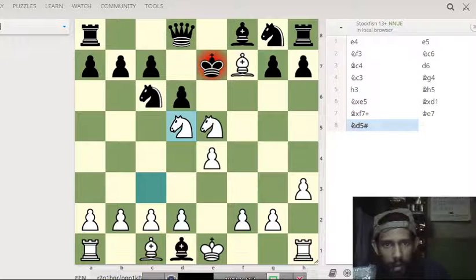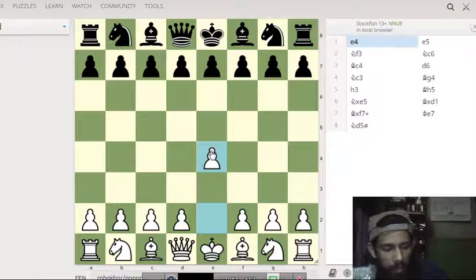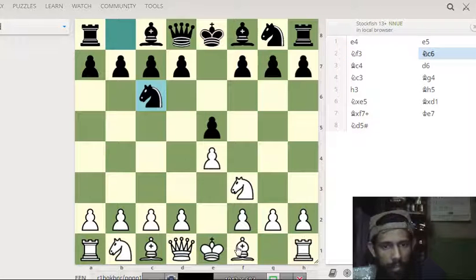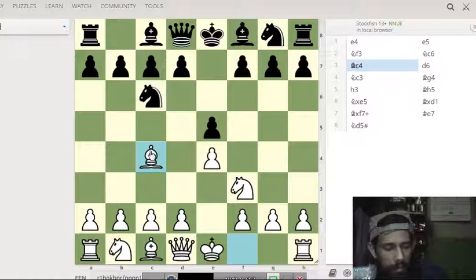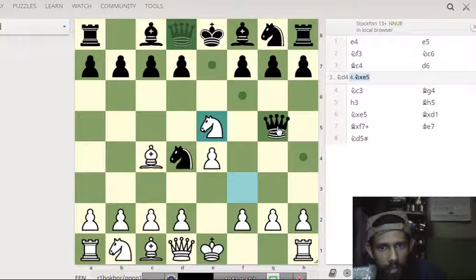Now we analyze number five, the Blackburne Shilling Gambit. It starts with e4, e5, knight f3, knight c6 — the same Italian game — and bishop c4. Now knight d4: black is creating a trap, leaving a pawn to capture the knight. If white doesn't capture the knight and simply castles, it will be in white's favor. But if you are greedy and your opponent takes, there is a nasty trap.